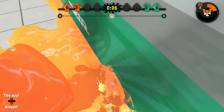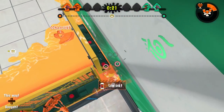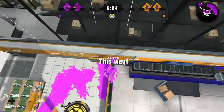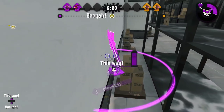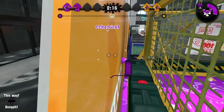Now here is the huge expansion to this glitch. One person needs to get right into this corner. The other person super jumps to them, because this spot is so small, whoever is closest to the wall will clip through to the other side.